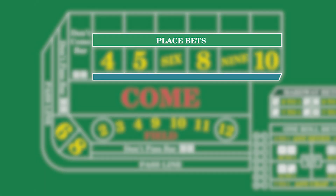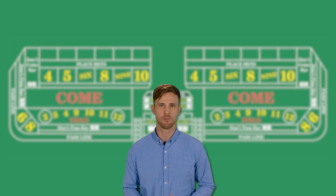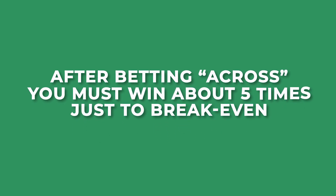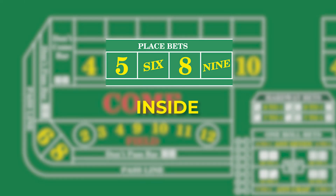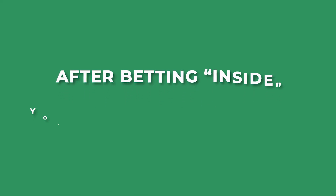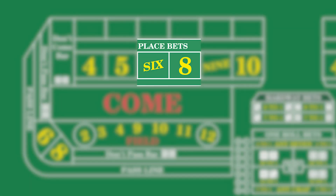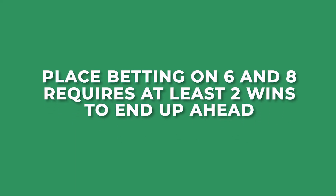Now talking about the classic place bet, also called the place to win bet, it is always wise to know how many bets you need to win to reach your breakeven point for how many place bets you are making. Betting across requires winning about 5 times before the losing 7 rolls, just to get your bets paid for. Betting inside on the 4 inside numbers, you'll have to win 4 times before you see any profit after the losing 7 is rolled. Betting just 6 and 8 requires at least 2 wins to end up ahead after the final 7 is rolled.